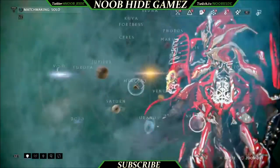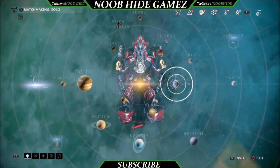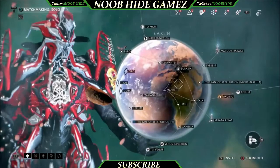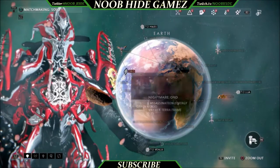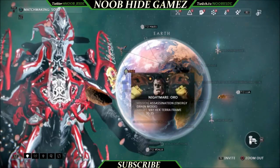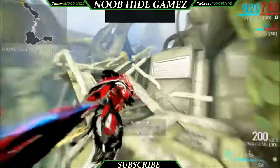The second thing you need to do is go to your navigation and look for the planet Earth. Earth should be located somewhere right in the middle of the planet system. It's an assassination mission and the mission is called Arlo, and your assassination target is Vay Hek Terraform. Launch your mission.